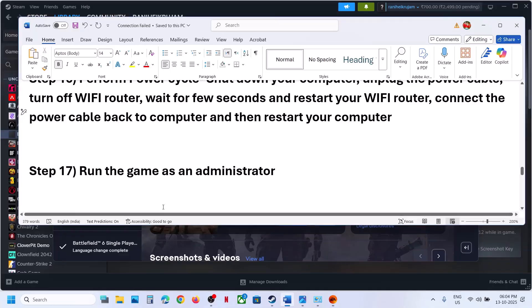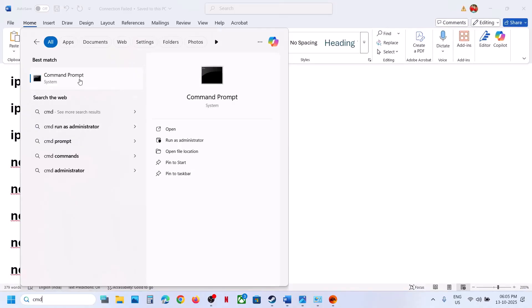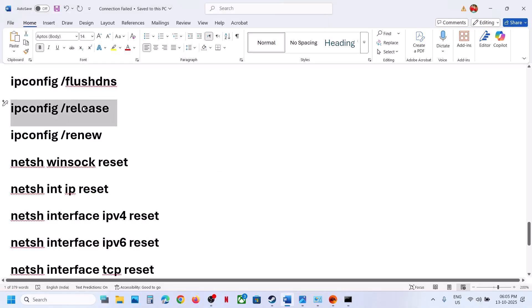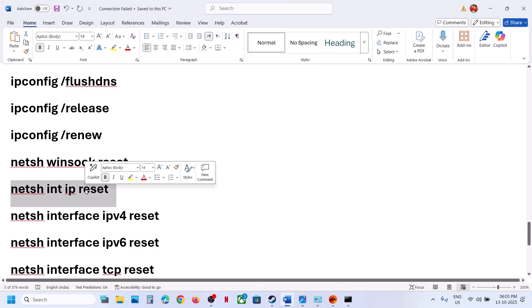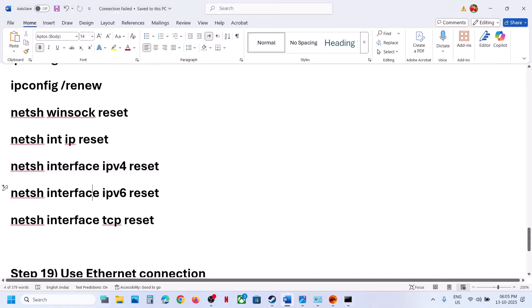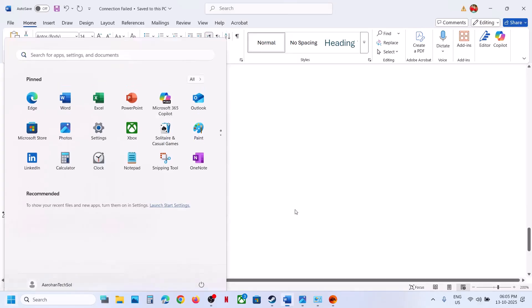Still not working? The next step is to run some network reset commands. The commands are provided in the video description. Type CMD in the Windows search box, right-click on Command Prompt, and run it as an administrator — click Yes to allow. Copy each command from the description one by one, paste it in the prompt, and hit Enter. After the process completes and the system restarts, launch the game and check.